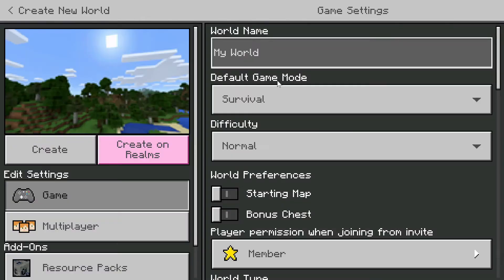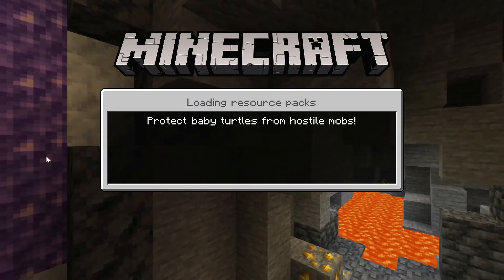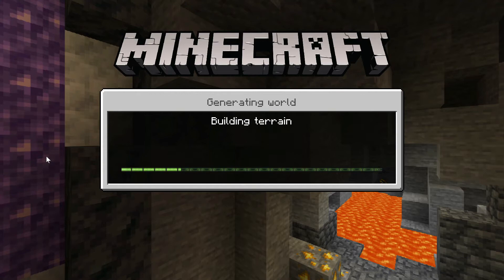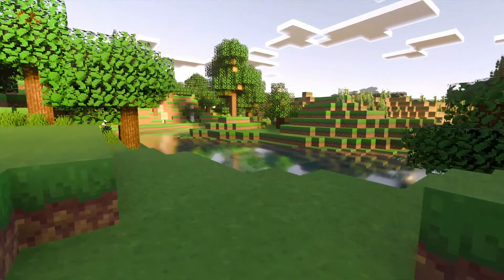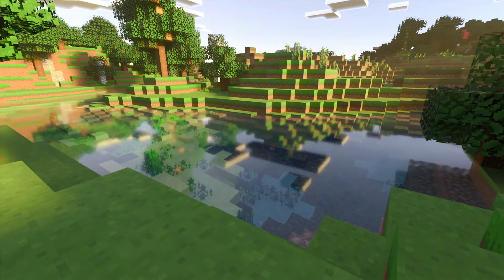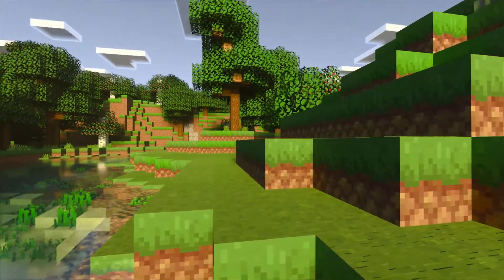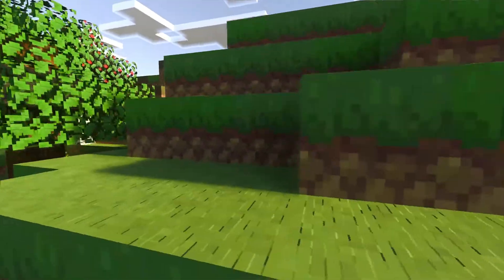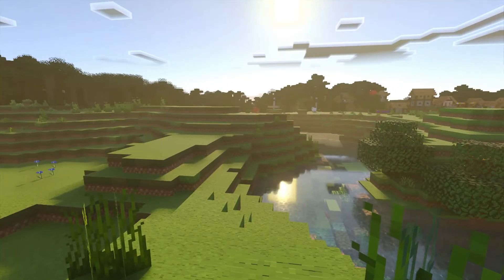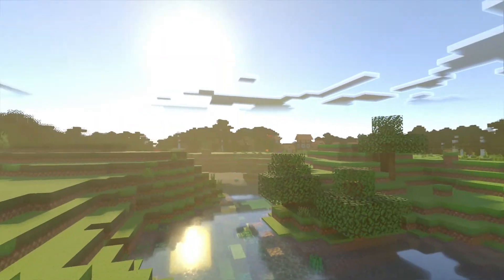Let's try creating a new normal survival world, keeping all the settings as default. As you can see, we are now in a normal survival world and you can tell immediately from the reflections and shadows that the RTX elements have been turned on using the NVIDIA shader texture pack. You can tell from that fog, lighting, and the sun's reflection down there — looks really nice.